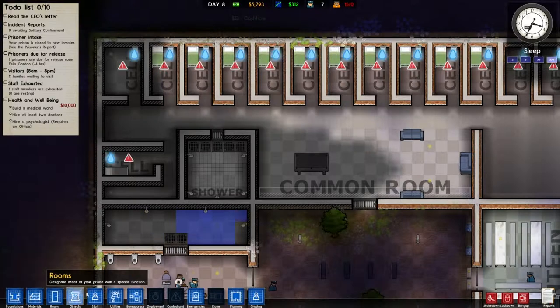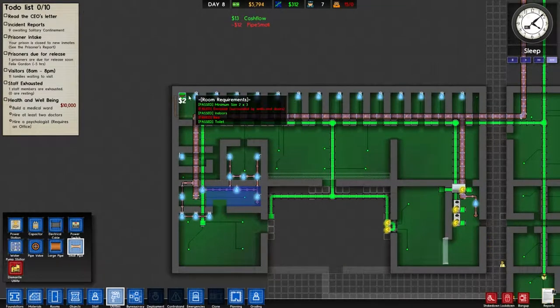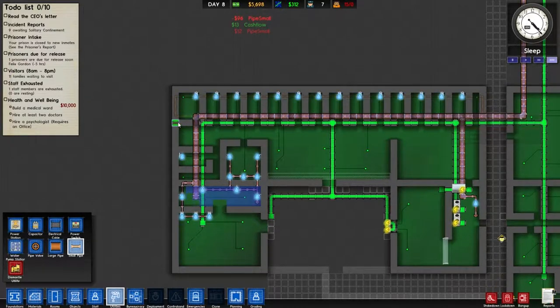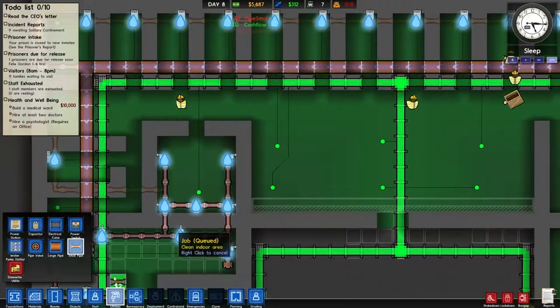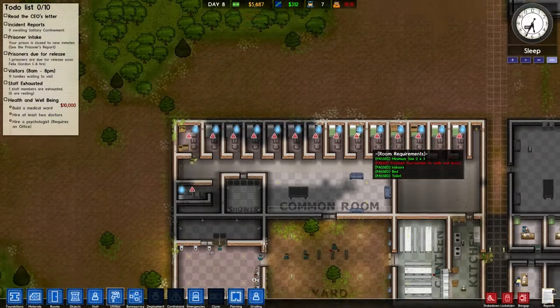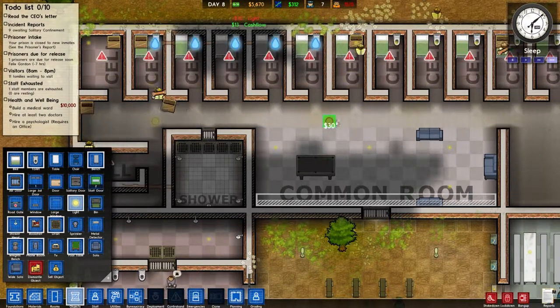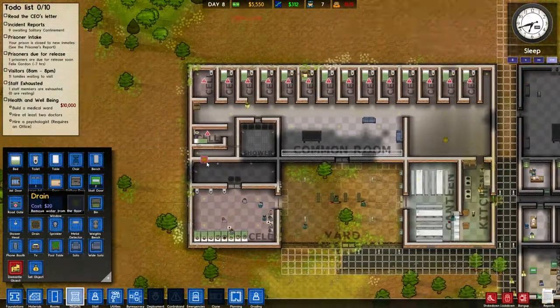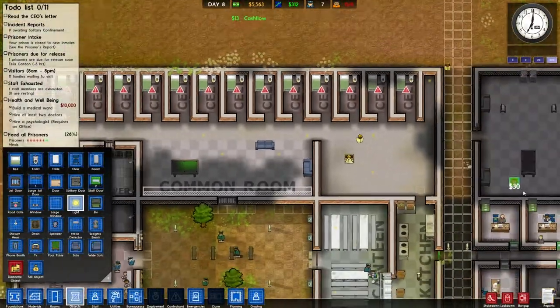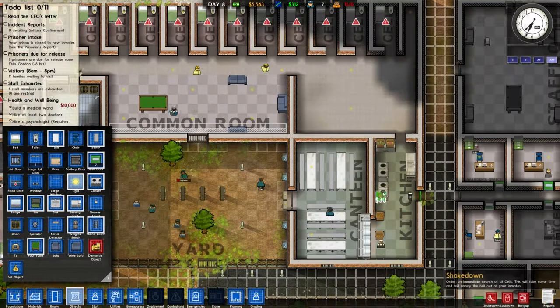I generally put the jail doors on last because most of the stuff needs to be connected first — I don't want to deal with connecting all these services with a closed jail door, because it means your guards have to rush back and forth. Just in case water pressure can drop off in this game, I'm going to plan for it and connect to the mains in several places for the shower instead of having it all sit on one main. I have open space here that I'll turn into the prison laundry — it's right next to the kitchen and the canteen, so I think we'll do that.